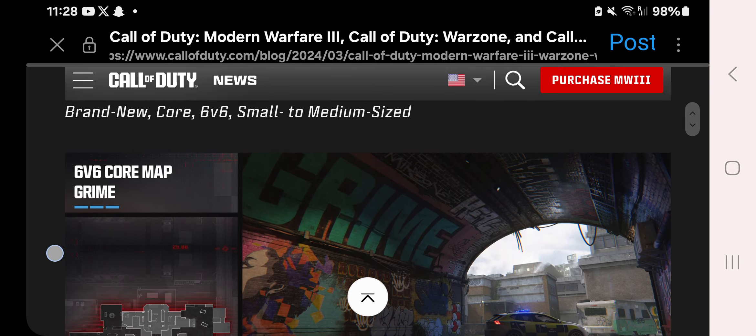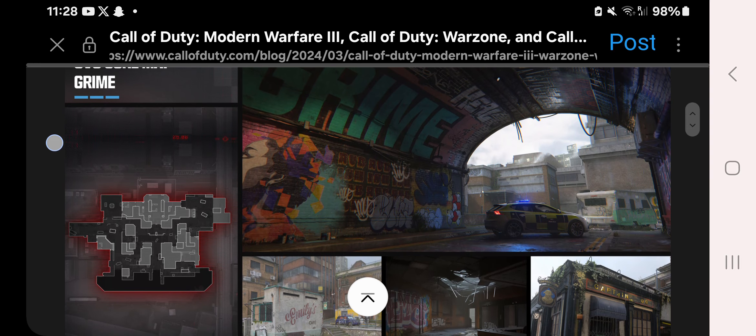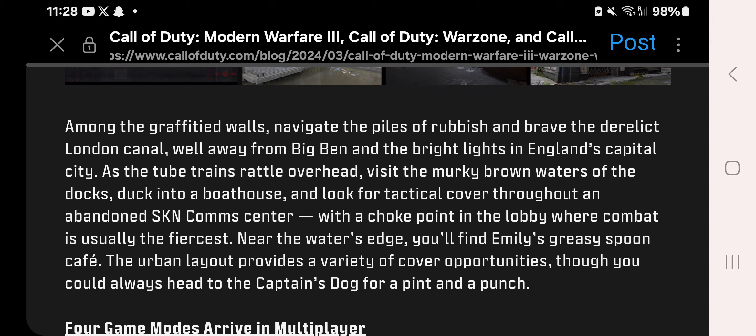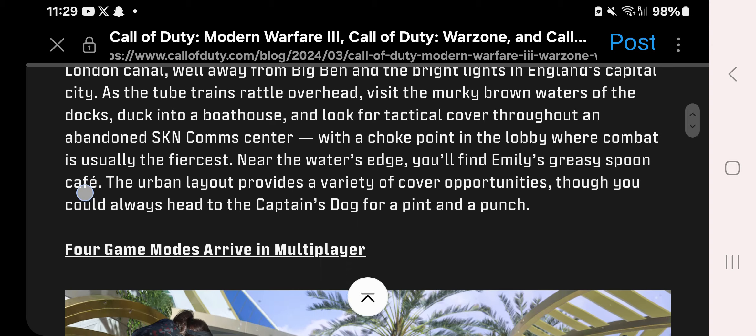And Grime — a 6v6 small-to-medium-sized map coming during the mid-season update. Among the graffitied walls, navigate piles of rubbish and a derelict London canal, well away from Big Ben and the bright lights of England's capital city. As tube trains battle overhead, visit the murky brown waters of the docks, a boathouse, and an abandoned SKN comms centre, with a choke point in the lobby. Near the water's edge, you'll find Emily's Greasy Spoon Cafe, and you could head to the captain's pub for a pint and a punch.